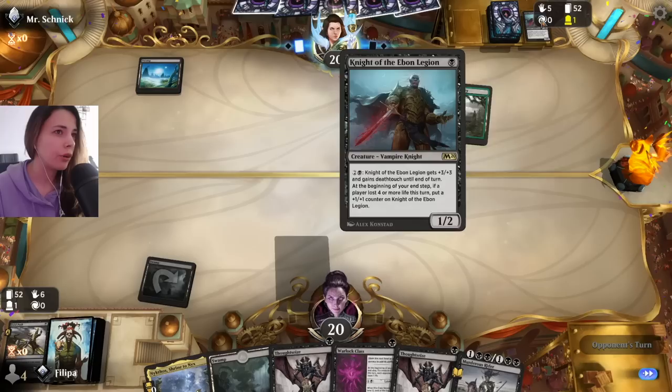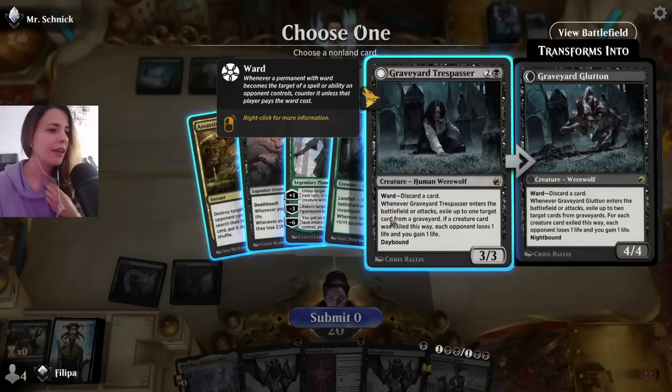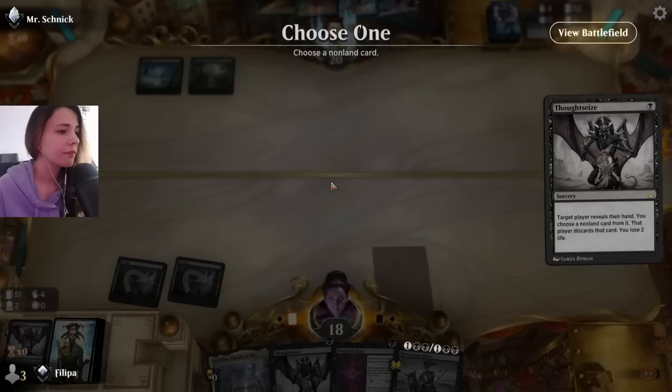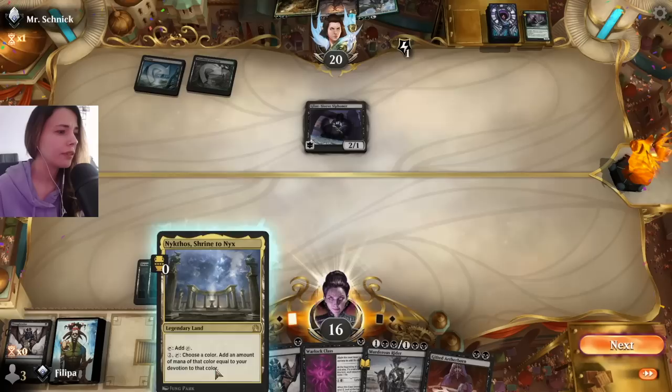Okay, so these might be Vampires, which is actually one of my favorite decks to play. And if you play Vampires, you know you have to get rid of that Knight. Now we can start with Thoughtseize. So they have Assassin's Trophy — I don't care too much about it. They have some good cards. I kind of want to take both of their three drops. I have Murderous Rider that deals with Nissa or Sheoldred, so not too concerned.